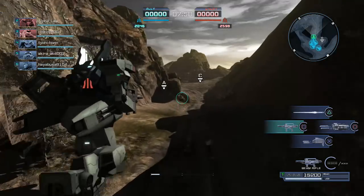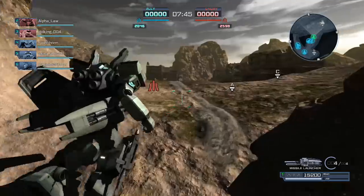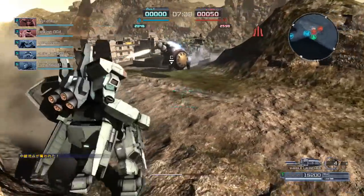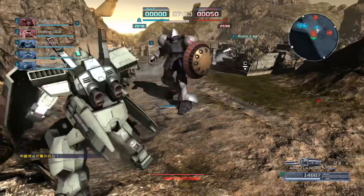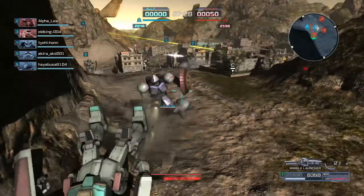It's relatively fast, it has a beam rifle that does not charge but stuns. But unlike the Galbaldi Alpha, it actually has missiles, so it has some kind of defensive options when it redlines its rifle. I stunned the GAN, but did not manage to do much else because I was waiting for my missiles to ready up, and then I was getting slashed repeatedly once they were ready.